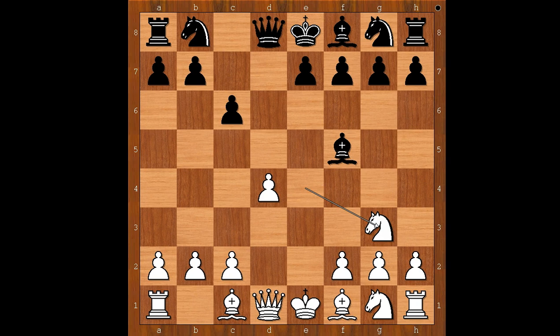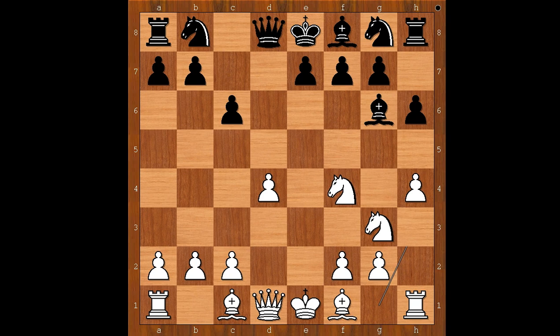Knight to g3, but now the bishop is the target. Bishop to g6, h4 — the most popular move, threatening h5. h6, white to move. Knight to f3 is the most plain move. Jordan Van Forrest played knight to h3, intending knight to f4 and getting the knight closer to the black king.